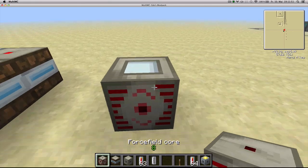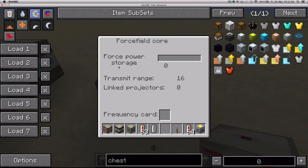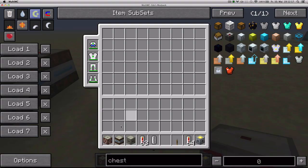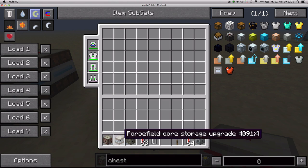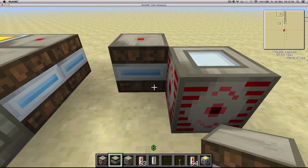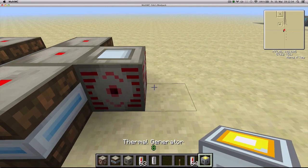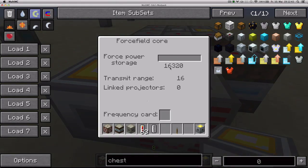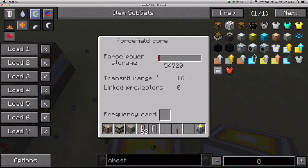When you place it in the world, you can access its interface where you're going to see how much force power it's got stored, the range it's going to be able to power projectors or force fields from, and how many projectors it's linked. There's also a slot for a frequency card which you'll use to link this block with projectors. The force field core accepts two upgrades: the force field core storage upgrade and the range upgrade. The storage upgrade increases its capacity so it can store more energy inside. Energy is provided by IC energy — in this case I'm using a thermal generator from GregTech — and it converts that IC energy into force power and starts storing it. Once it gets to a certain level, you'll see the bar starting to appear.